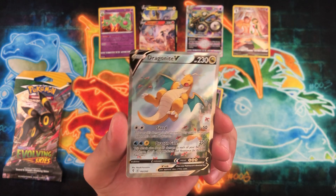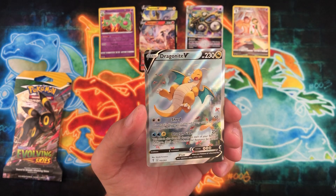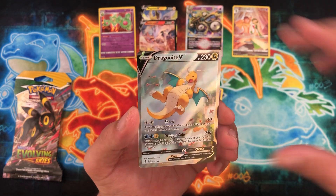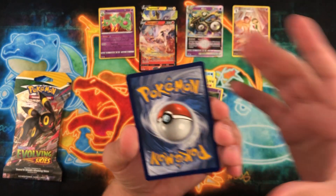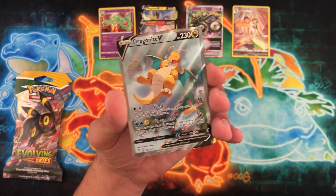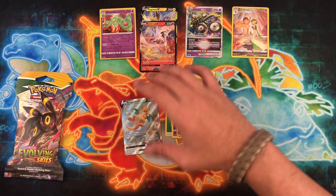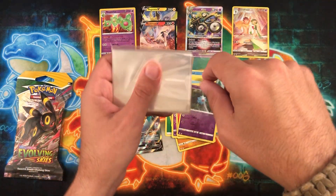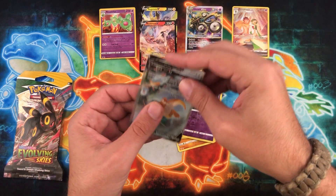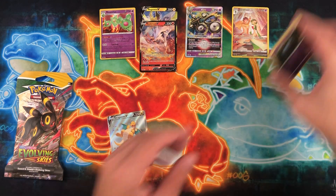Dragonite V Alt Art! Probably the most beautiful card I've seen in a long time — my chase card for Evolving Skies. I'm definitely glad I grabbed these packs. Absolutely beautiful card. Yep, definitely going right into the binder. That's absolutely huge! I kind of just summoned that, didn't I? Finally see it in person. It's been a very long and treacherous quest to try and pull this card, and it's very, very nice to see it in person.